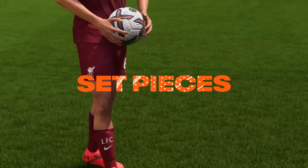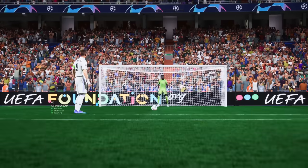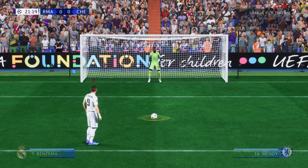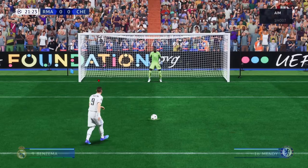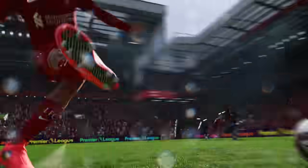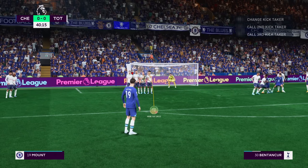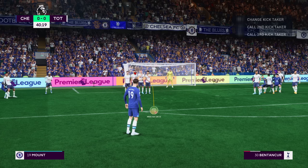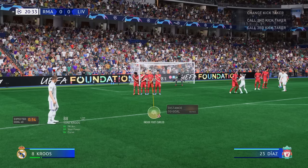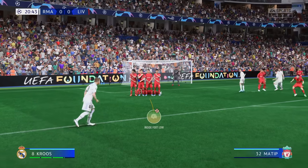In FIFA 23 we redesigned all set piece mechanics. The new penalty kicks will have a more intuitive aiming system, and the key piece is a new circle-shaped composure bar — if you time it right, you'll have a more precise shot and can power it a little bit more. With free kicks, using the right stick you're able to pinpoint the exact place on the ball you're about to strike, giving you full control of the trajectory. You can actually curl around the wall and back into the net. On defense, you can also lie down behind the wall to block any low shots when the wall is jumping — something you see in real football all the time.